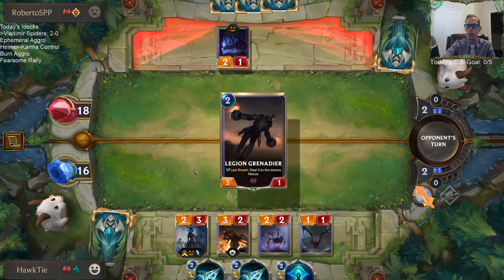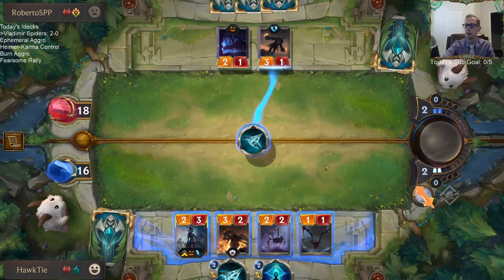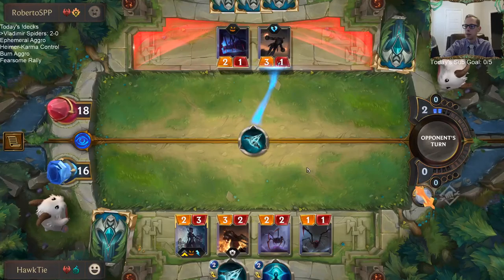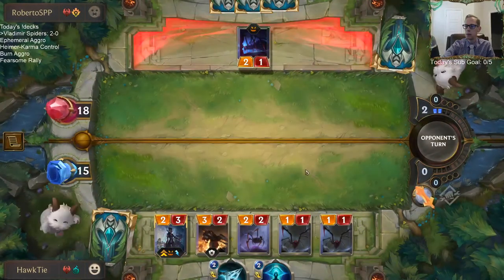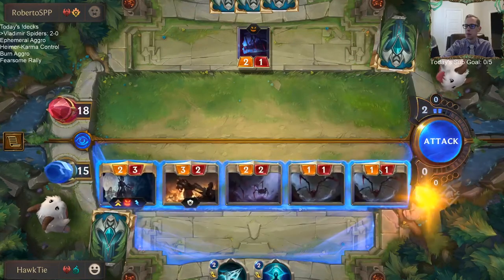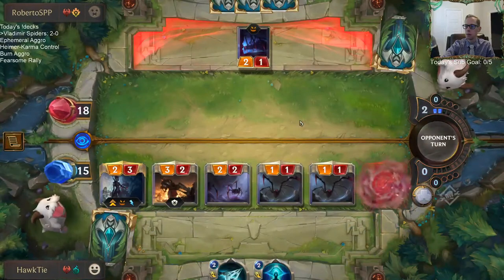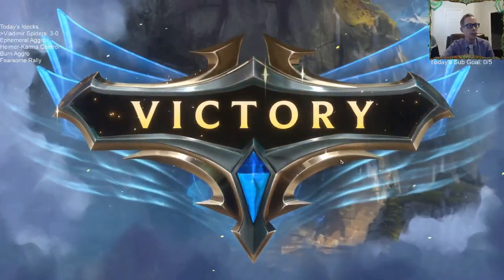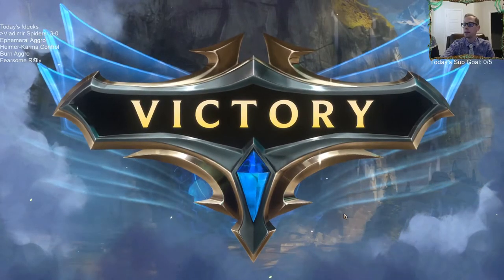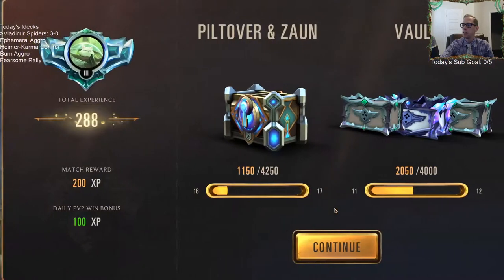The reason not to play Jinx with a dedicated Burn deck is if you don't have — it's a Champion — you don't have the Wildcards, you know, going budget route. Thermogenic Beam dealing zero damage counts as surviving — interesting, good to know. Surrendered! Spooky Spider plan worked. I liked our opener. Look at this — Vladimir Spiders getting some work done.